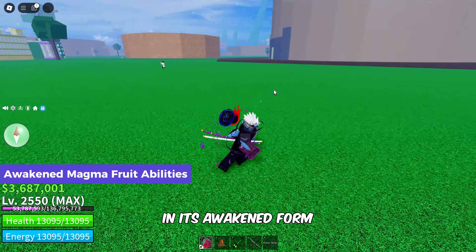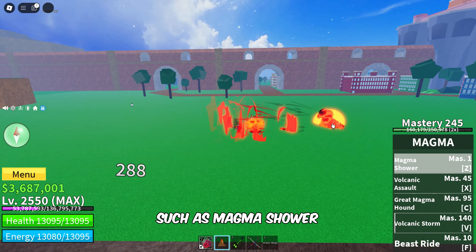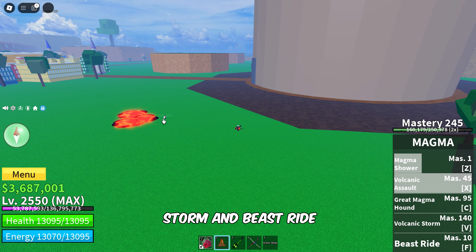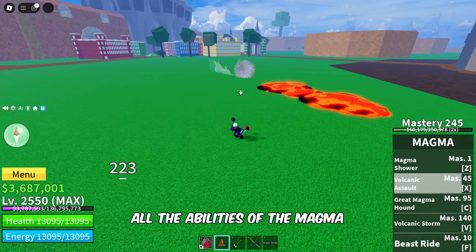In its awakened form, the Magma Fruit unlocks even more powerful abilities such as Magma Shower, Volcanic Assault, Great Magma Hound, Volcanic Storm, and Beast Ride. Now I'll showcase all the abilities of the Magma Fruit's awakened form.